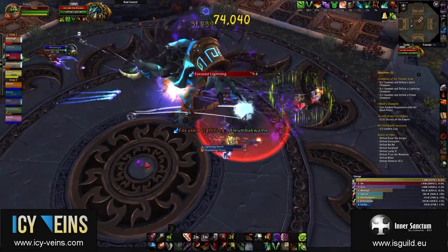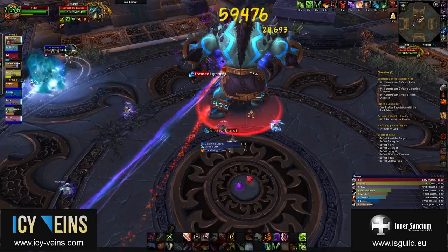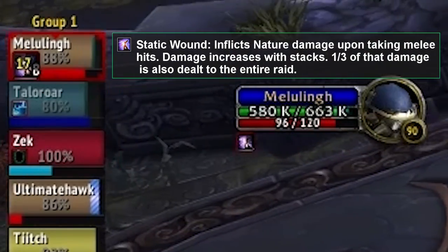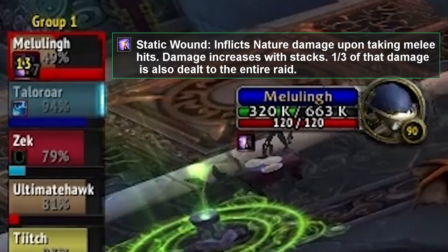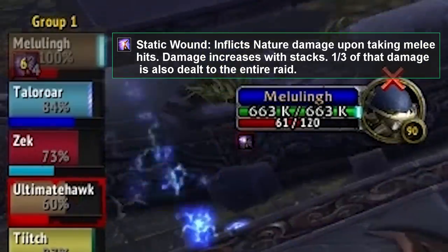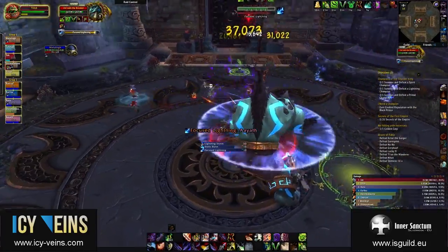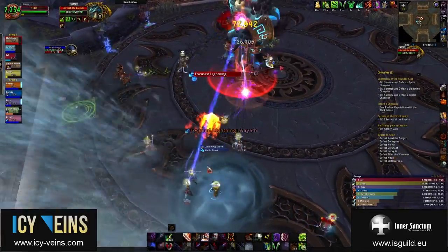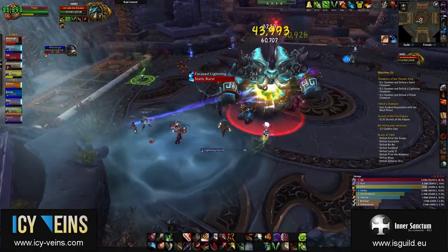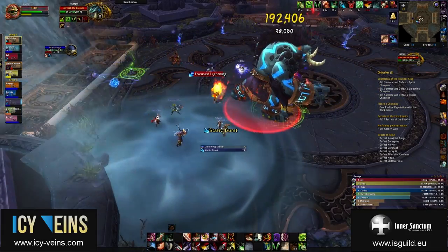Every 25 seconds, Jinrok casts Static Burst, which has an impressive spell effect and deals moderate unavoidable raid damage. Three seconds after Static Burst, the current tank gets debuffed with 10 stacks of Static Wound, which lasts for 25 seconds. Every 3 seconds, the debuff will lose a stack. For each stack of Static Wound, the tank takes an amount of nature damage each time they receive a melee hit, and part of this damage is also dealt to the raid. Therefore, as soon as the debuff is applied on one tank, the other tank needs to taunt Jinrok to ensure the tank with high Static Wound stacks does not get meleed. Static Wound is cast too often to allow for all the stacks to drop off, so there will sometimes be tank and raid damage from a tank with low stacks of Static Wound tanking Jinrok. Due to this, tanks should avoid being in Conductive Water.